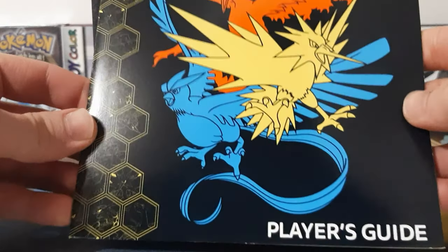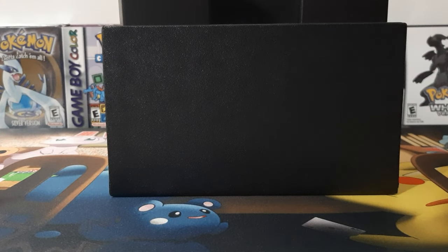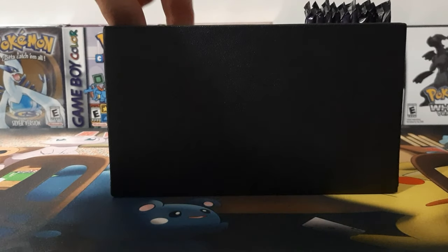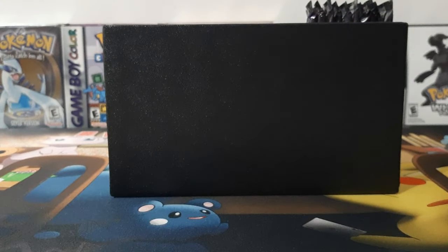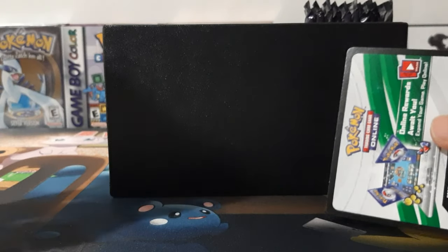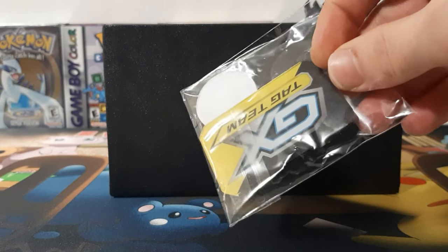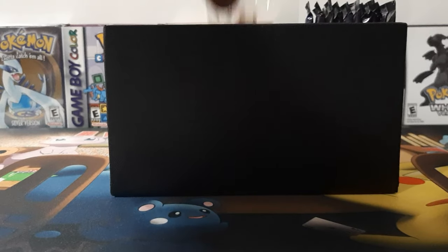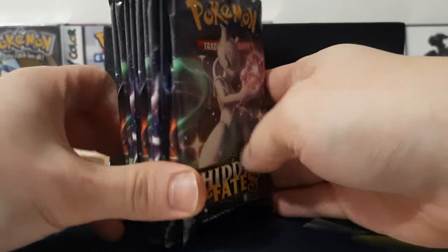There's the booklet, even though you can't really see all of it on camera. We got this holder thing for everything. We got some more sleeves, your energy pack, and there is the promo card — very nice looking, I like that a lot. You got your dividers, the code card, your tag team little thing, your dice, and of course you got 10 packs.